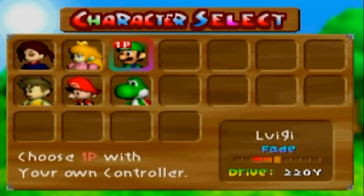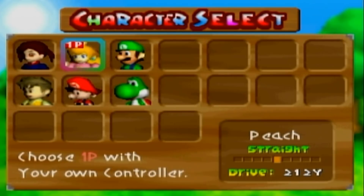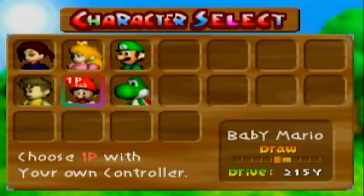Let's continue to play as characters we haven't played as yet. We have not used Baby Mario, so let's go ahead and use Baby Mario today. Of the initial four, he drives it the farthest. He also has a little bit of draw to his shot as well. I wouldn't really say he's that great of a character though.